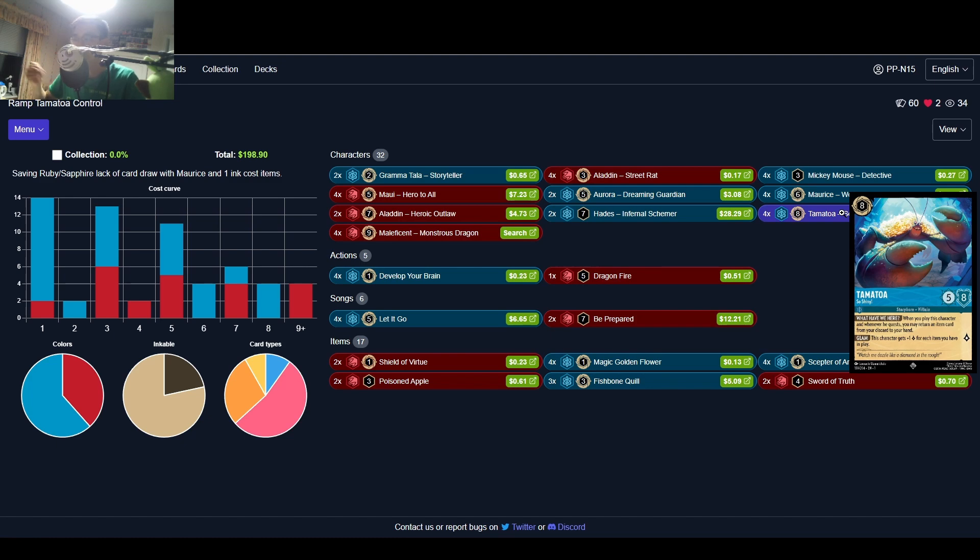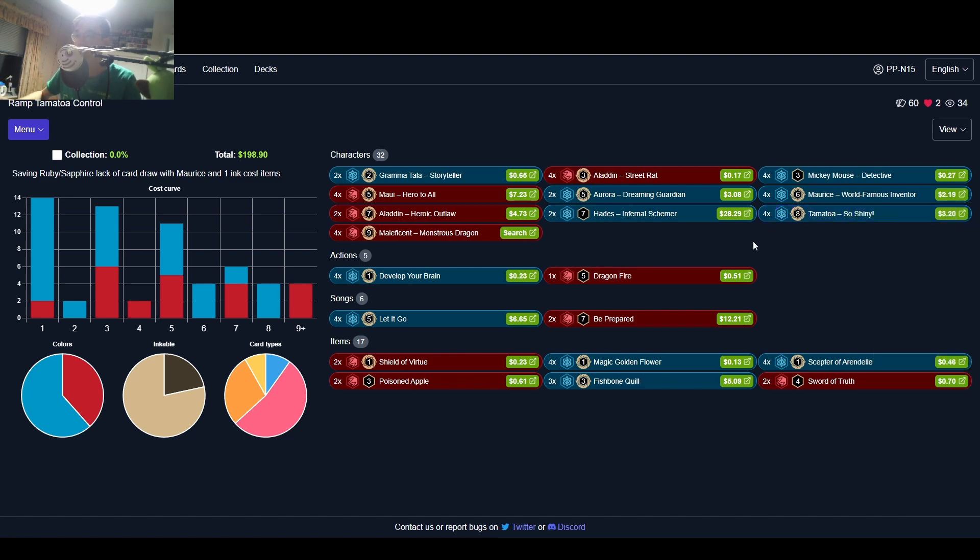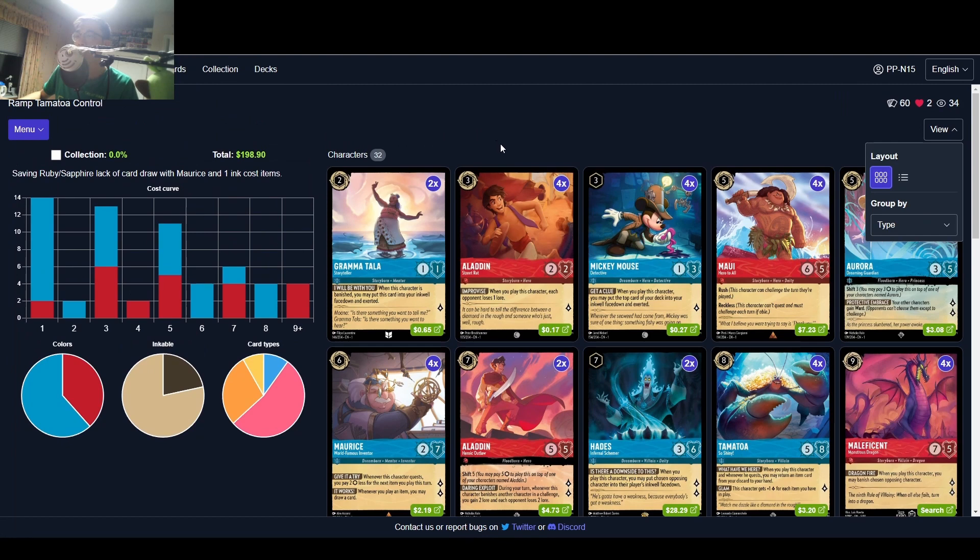We're running two Gramatala and four Aladdins — if you're not facing a lot of aggro you can swap Aladdin for Belle for a better late game. Running four Mickeys, two Gramatala because it can be awkward sometimes when they don't have things to run into. This is way better than One Jump Ahead. Running four Mauis because this is one of the best removals ever — it's a Rush, can be inked, it's only five mana, does six damage, has five HP, and you can usually get a two-for-one trade.